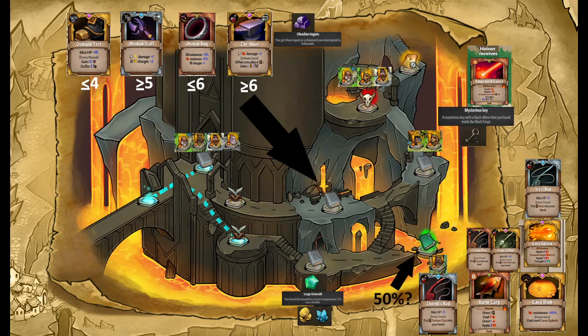The top node with the anvils has four crafting items: osmium boots, obsidian staff, and two obsidian rings. If you choose not to craft anything at that node, you can get obsidian ingots, which are used to unlock Orbi as a pet or craft something in act four — so Orbi's unlock no longer needs the random event to spawn. Also note: if you critically succeed any roll by rolling three or more above what you need, you'll get the corrupted version of that item.